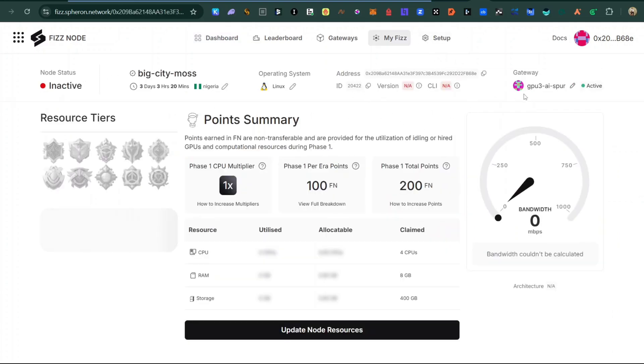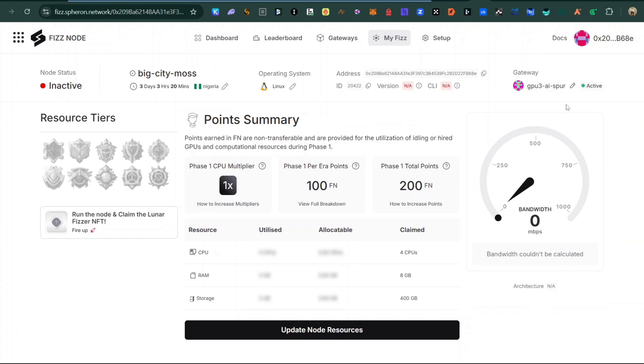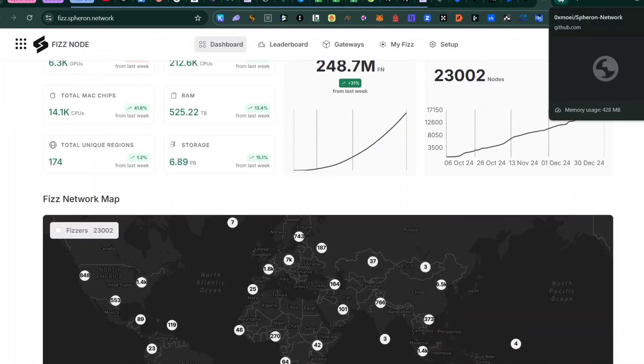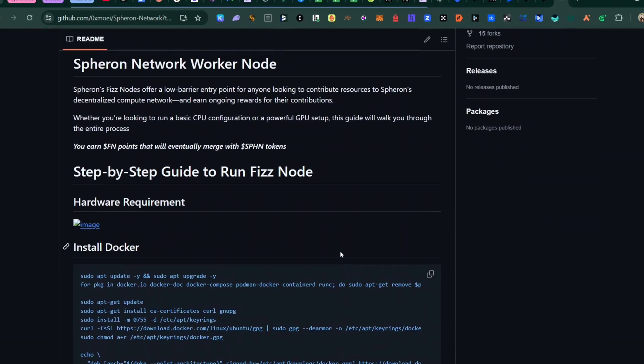Click through the details they request to set up your node. I created my node three days ago but it was not active because I hadn't fully set it up yet — that's why it shows inactive. I'm going to show you everything. When filling in the details, for the country field put the location of your IP address, which I'll come to in a moment.